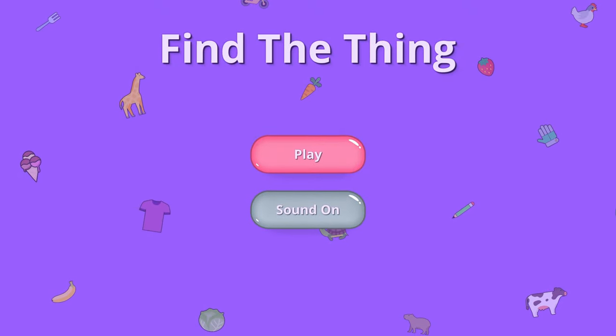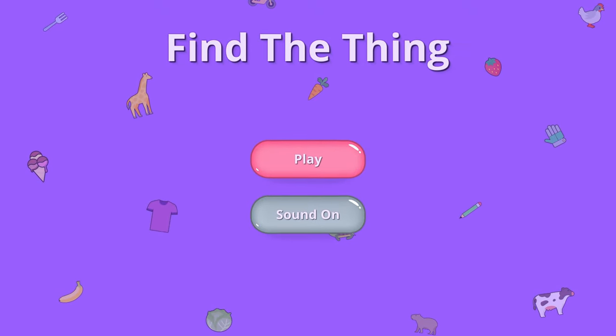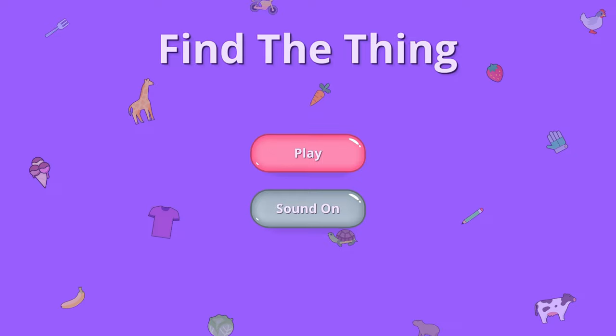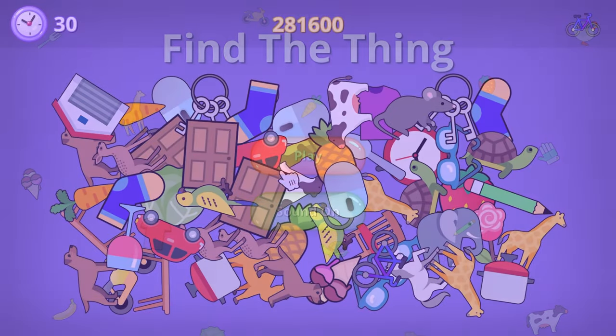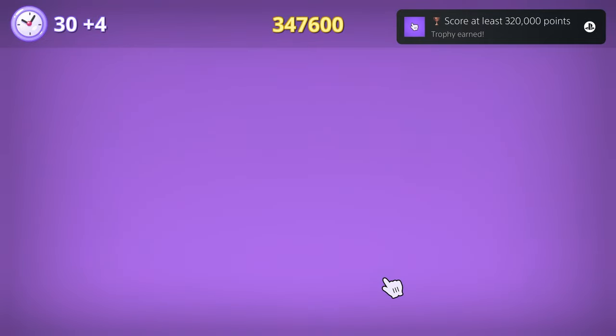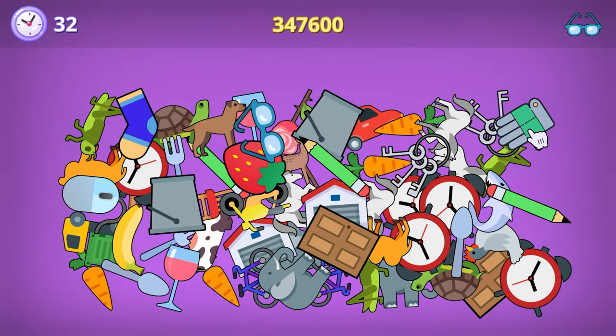How's it going everybody? PoserMobile here, bringing you another absolute banger of a platinum. Today we've got another one from Zakeem called Find the Thing. Shout out to them for getting me a code for the game. You're looking at four bucks cross-buy with eight total stacks.